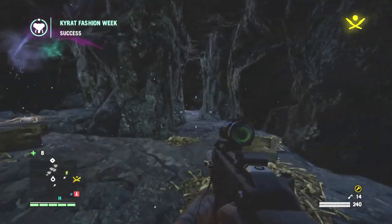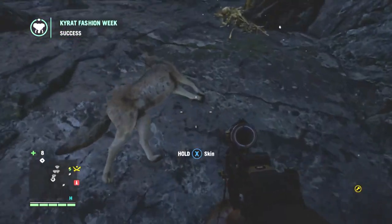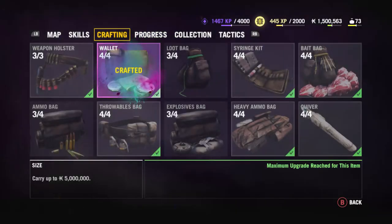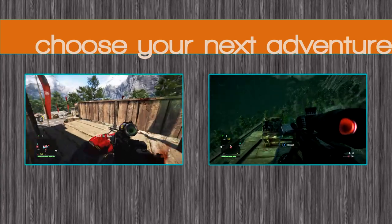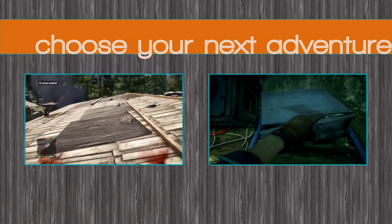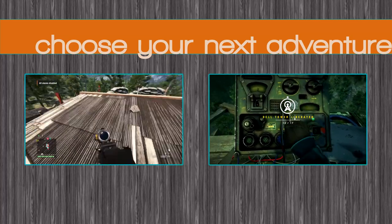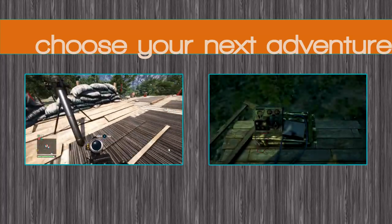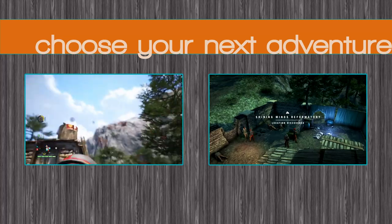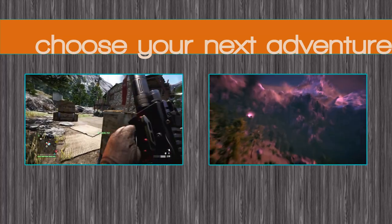Once you've looted him, you'll see on the top left: Kyra Fashion Week success. I'm going to go and loot the other corpses, but first let's have a look at the wallet upgrade — all the way up to 5 million rupees. On the left is Kyo Gold Storage, which is the outpost that unlocks Kyra Fashion Week. On the right is the bell tower that wasn't unlocked before I did this, but I went and did it afterwards. Quite a fun one, a bit different to the others. Anyway, that's your lot for now. Hope it was useful. See you in the next one. Bye-bye!